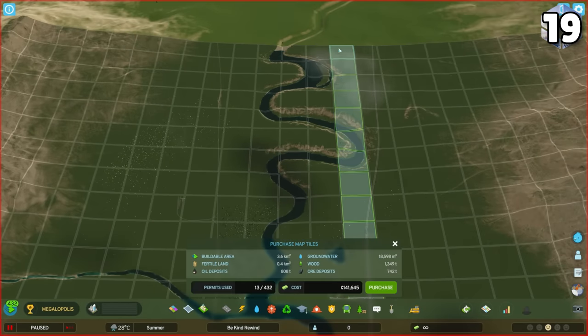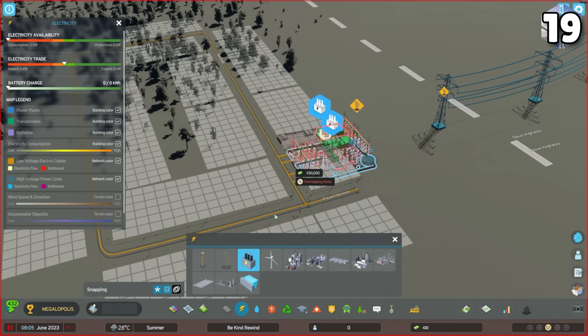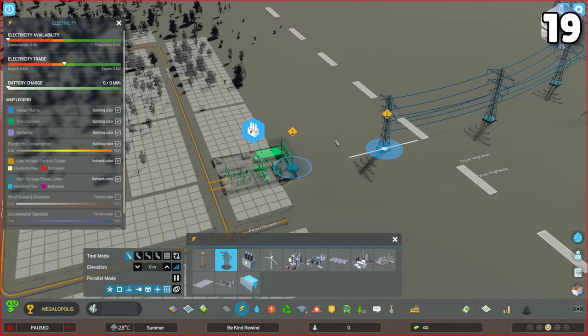You have to buy tiles to the edge of the map to be able to import or export water, while doing so with electricity is available right away because the hydro line is brought to the starting tile.